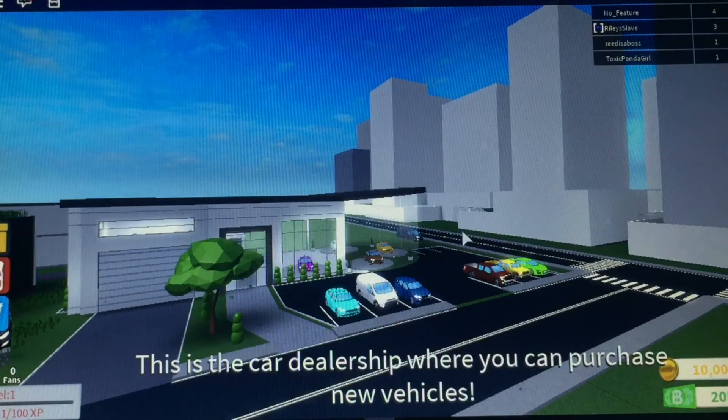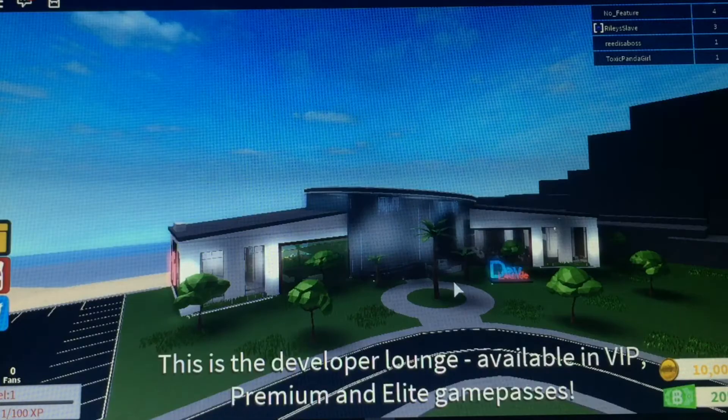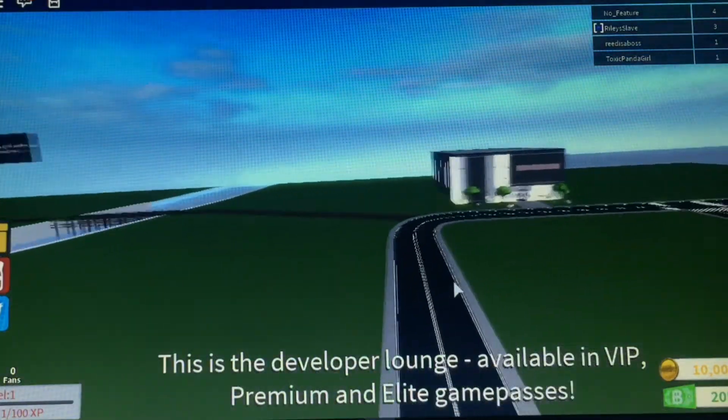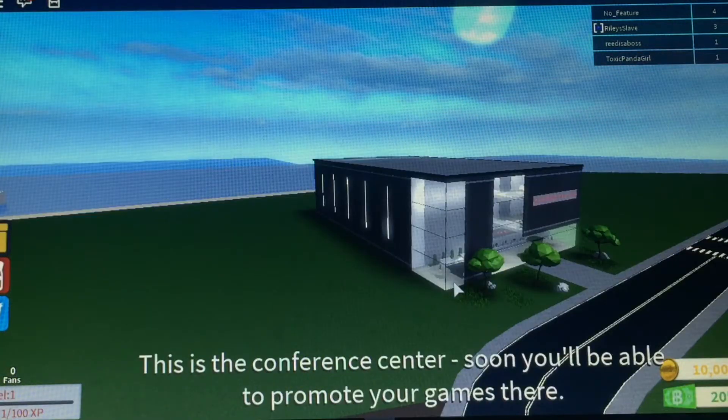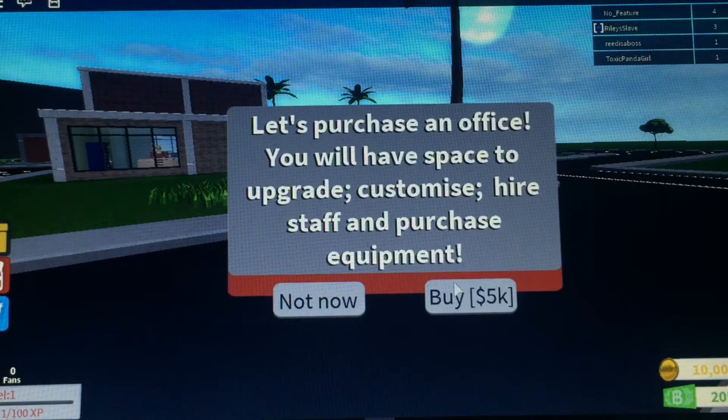This is the car dealership where you can purchase new vehicles. This is the mall where you can sell games here. This is the developer lounge, available in VIP, Premium, and Elite Game Passes. This is a conference center, so you'll be able to promote your games there. This is a factory where you will collect your games. Let's purchase an office.